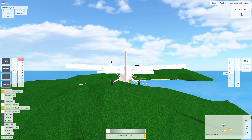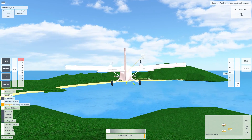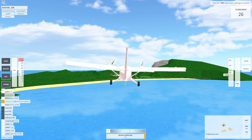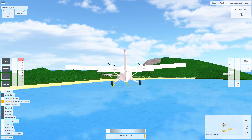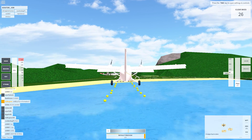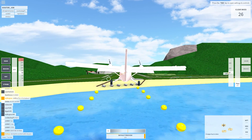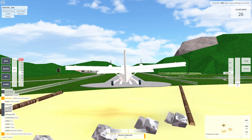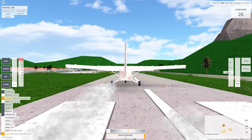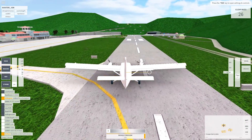Go up a little bit, just until we get over this hill — that was close. That was a bad landing. Go ahead and go bricks, and it pops up.